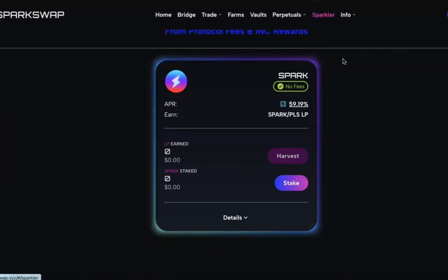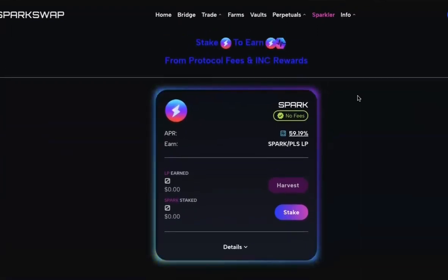We're going to start in the Sparkler section because the Sparkler truly is the secret sauce to the entire Spark Swap ecosystem. If you stake in the Sparkler, you have an opportunity to be a part owner of the ecosystem. Everyone who stakes in the Sparkler takes their part in earning from seven revenue streams that the protocol brings in. You stake Spark and you will earn Spark/PLS LP.